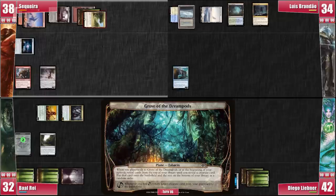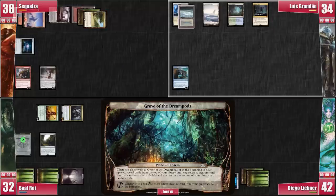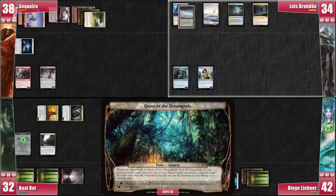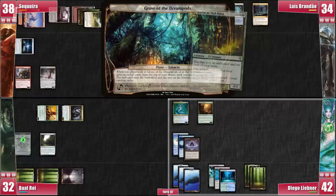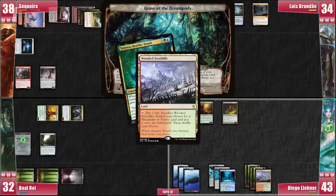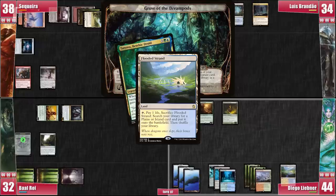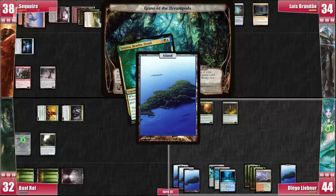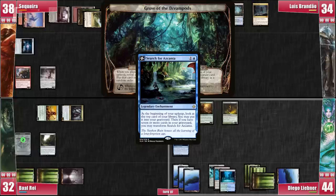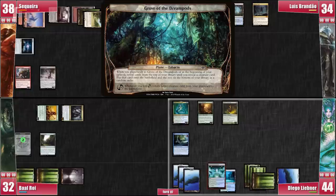I pass to Luis. Luis reveals Spellseeker to the Grove and gets himself a Mother of Runes for its versatility. He rolls the Planar Die and gets a Chaos roll, but it's only useful if you can reanimate a creature in your graveyard, which is not the case. Luis passes to Libner. Libner gets an Oracle of Mul Daya with the Grove, which is pretty good. He plays Wooded Foothills from his hand, drawing Flooded Strand, then plays a Strand, drawing a Fabled Passage. He cracks a Strand for an Island, drawing a Lace Weaver, and the Foothills for a Forest, drawing a Hinterland Harbor. He casts Search for Azcanta.